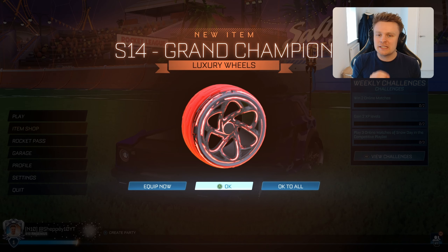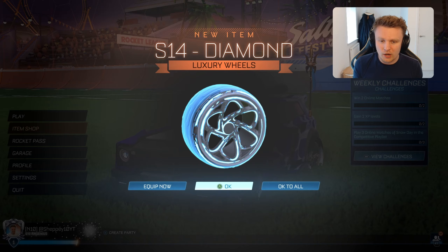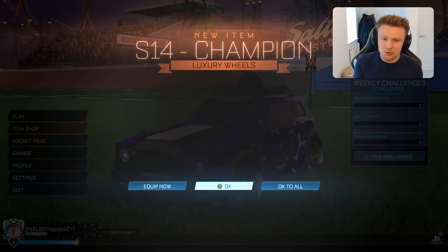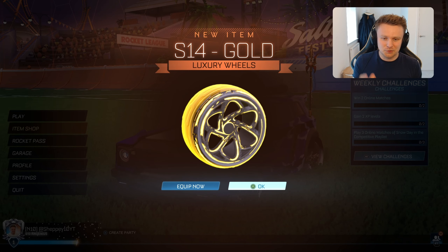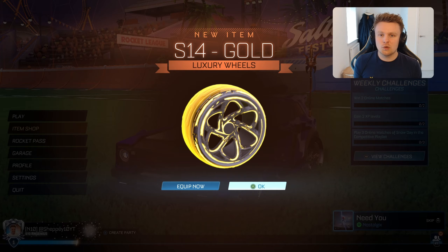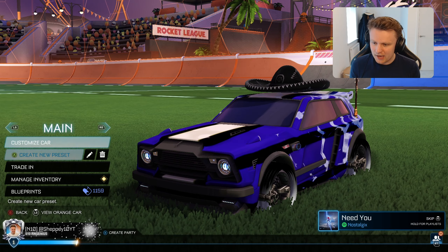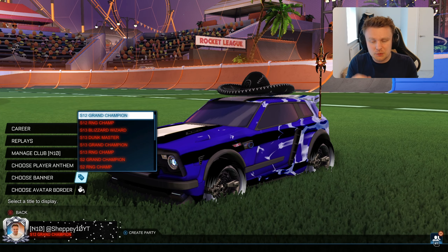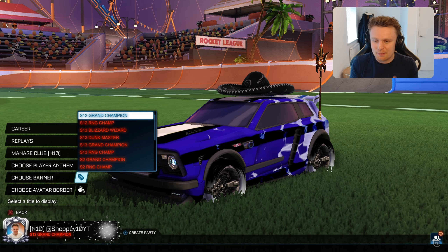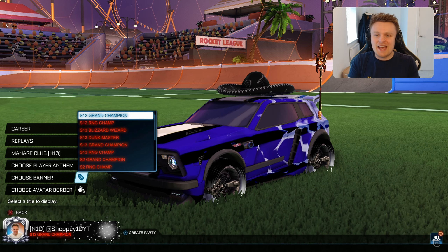We managed to get up to Grand Champ but unfortunately didn't quite hit the SSL. We'll start off with the Season 14 GC wheels which look tasty. We've got the silver ones, titanium white, the diamond ones and the platinum ones to go with your blue cars. Then you have the champion, bronze and gold ones as well. That's all of the Season 14 gold rewards. The Season 14 titles have not yet dropped, but the ones we did manage to get this season were the Season 14 Grand Champ, Dunk Master, RNG Champ and Floor Destroyer titles. Once they drop we'll definitely get equipping those.